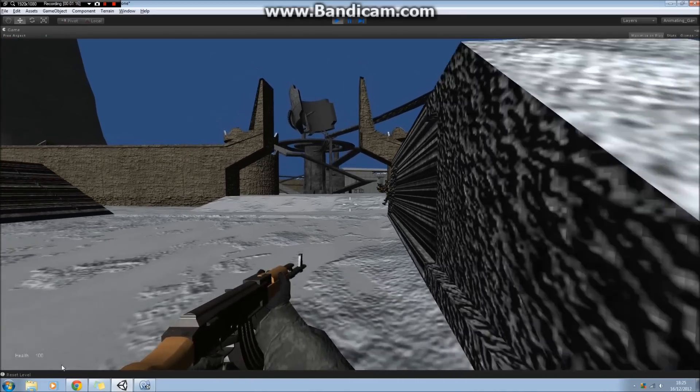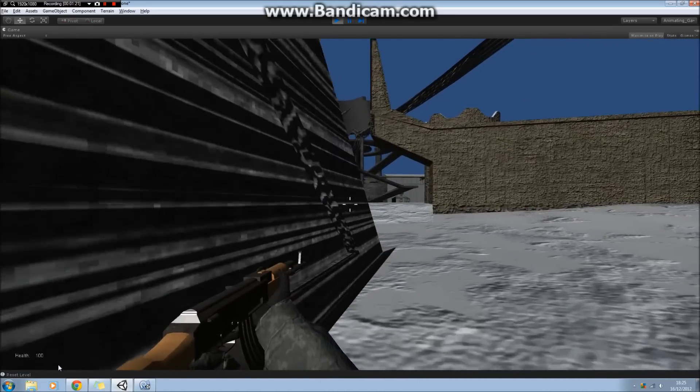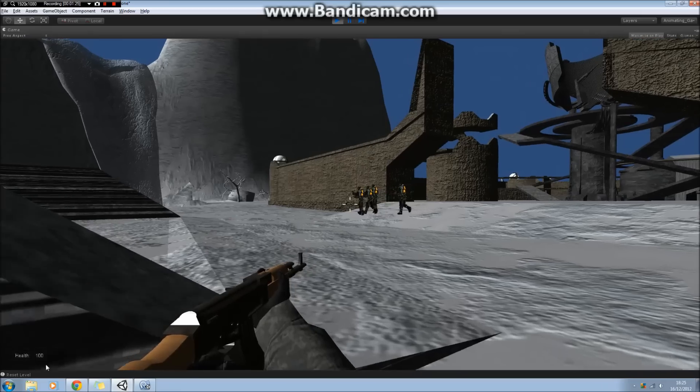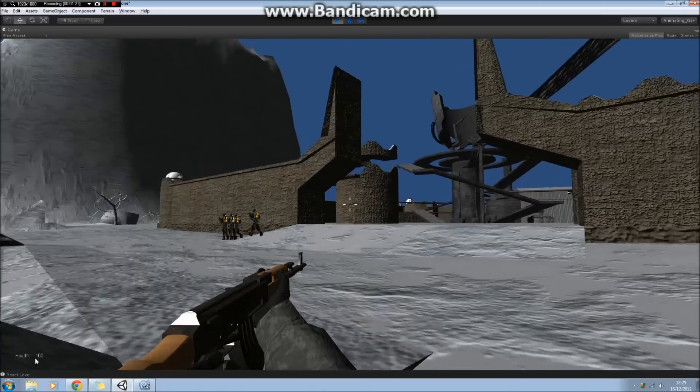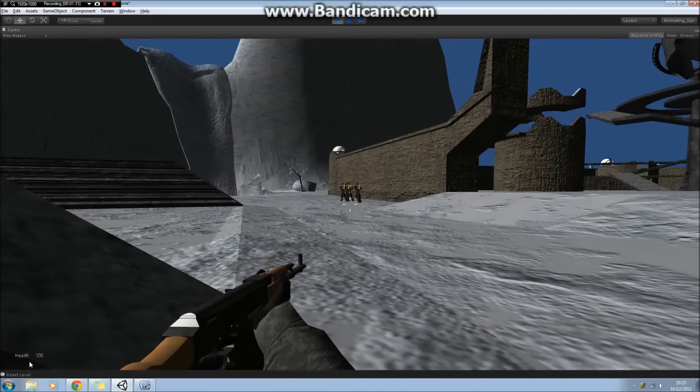I'm only going to start with the assault rifle at the moment, though I'll show you the rocket launcher and the grenades as well. So here are the guys — they're just on a standard patrol route, patrolling up and down the front of the base. Obviously things are going to be a lot more exciting in the demo, but this is just for testing purposes at the moment.